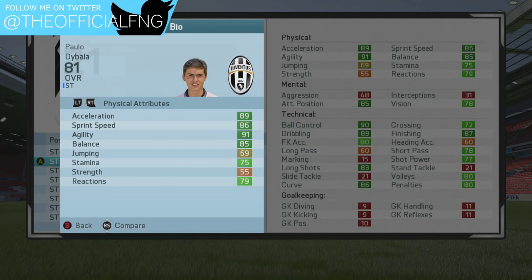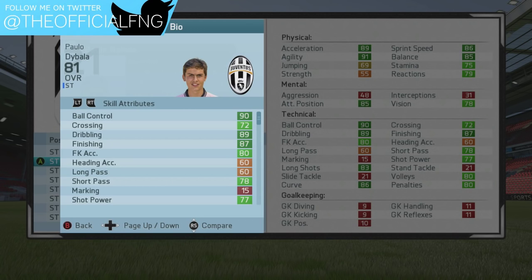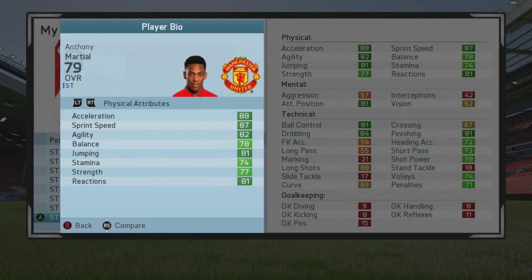The first poacher today is Paolo Dybala of Juventus, who's proved to be a bit of a poacher in real life as well — the guy's ripping it up in Serie A. He's got a really good physical page: 91 agility, 89 acceleration, 86 sprint speed, 85 balance, 90 ball control, 89 dribbling, and crucially 87 finishing and 85 attacking positioning. He's going to be in the area where the ball drops and he'll have the finishing capabilities to put it in the back of the net. Two-star weak foot, four-star skill moves from Argentina, playing for Juventus in Serie A — 21 years of age.